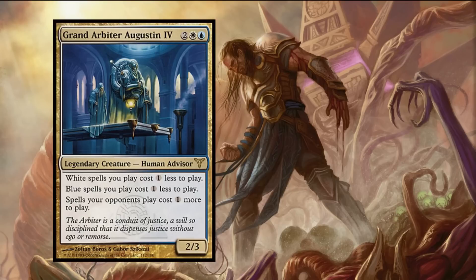For only two colorless, one white, one blue, our mana gives us a two power, three toughness human advisor creature with three lines of rules.